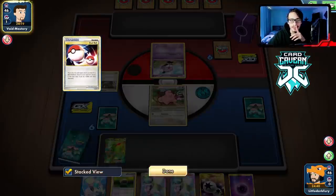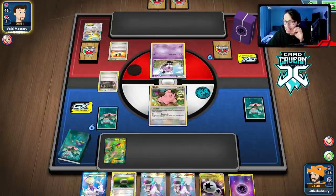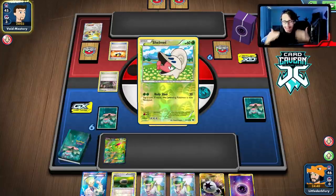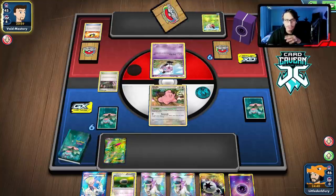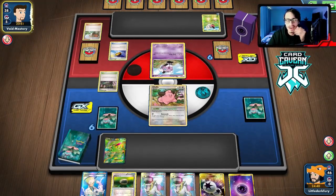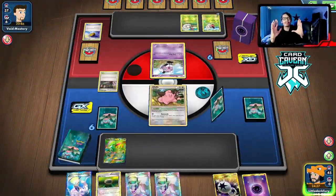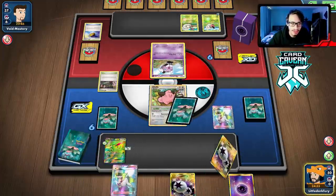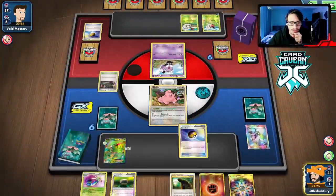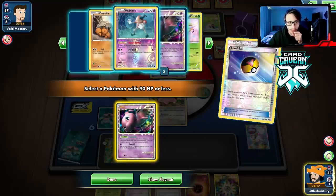If we can draw a Mew here I'll be happy because I want to make sure we get a Seeker off before they get item lock on me. They shouldn't play Laser so we should be okay. All we literally have to do to win is get the Seeker off and get set up — we should win. We get the Seeker — this is what we need. We have Reuniclus, Superior, Vileplume, one Dwebble prized, and all the energy.